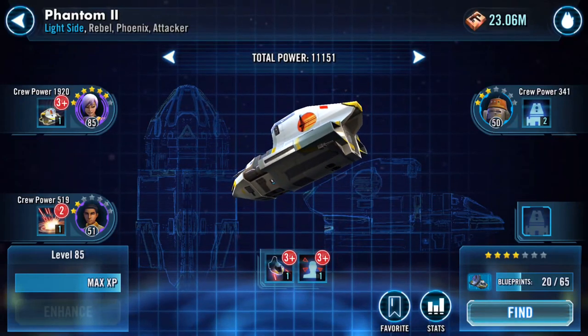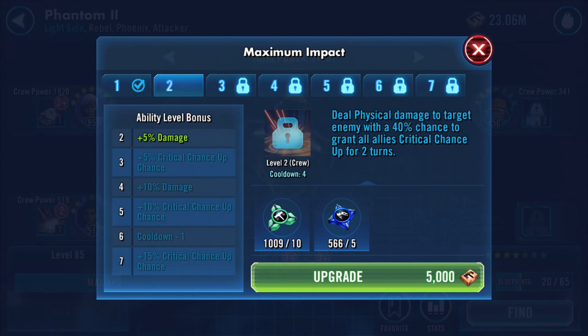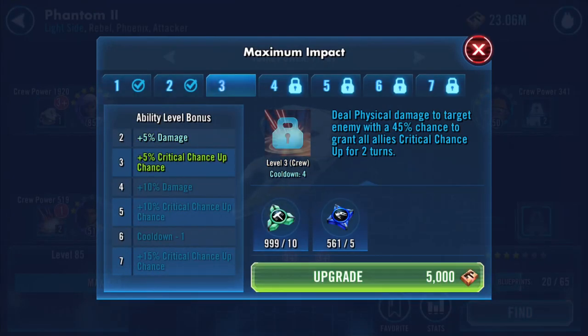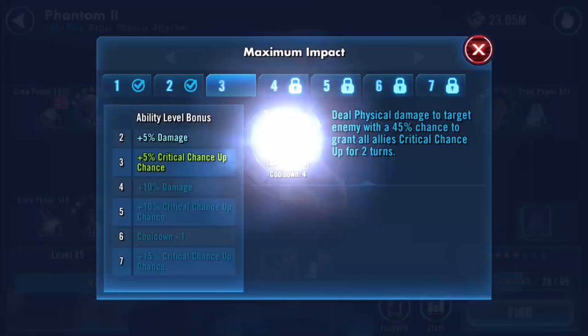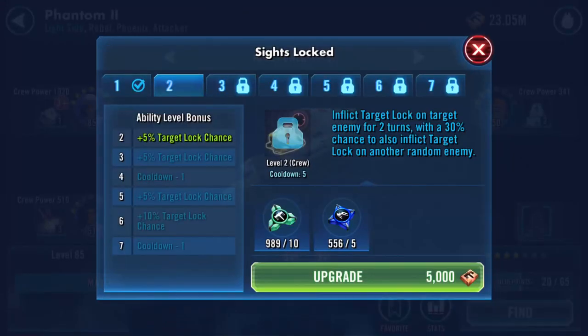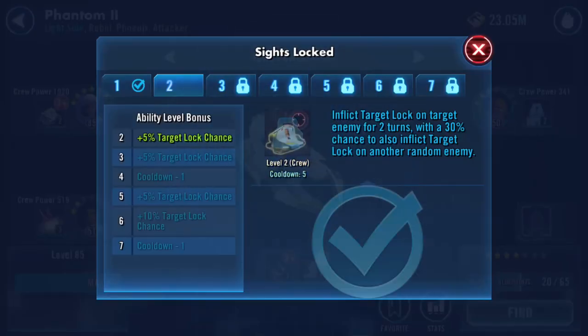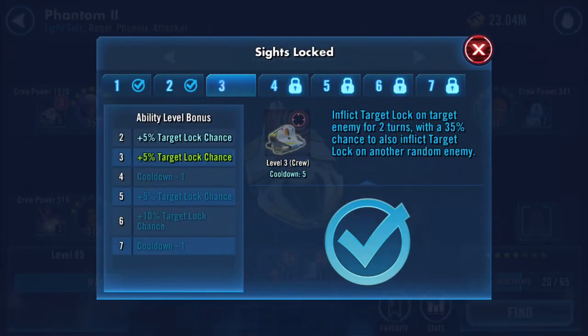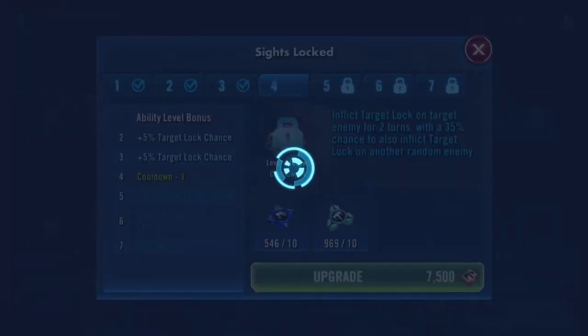Of course it does. Deal physical damage to target enemy with a 40% chance to grant all allies Critical Charge Up for two turns. Deal physical damage to target enemy with a 45% chance - the percentage is just going up. She's got three abilities and she's doing well. Inflict Target Lock on target enemy for two turns with a 35% chance to also inflict Target Lock on another random enemy.